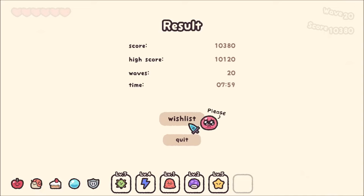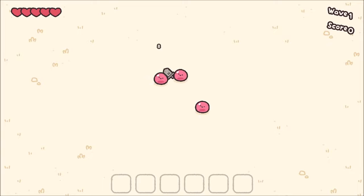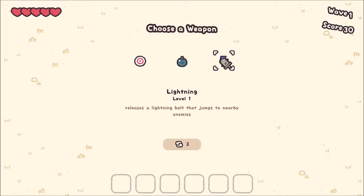If you guys enjoy roguelites and also keyboard and mouse, this is an incredibly unique idea. What I want to do first, though, before we actually end this, is I would like to test things out as the Stoneblade character. The Stoneblade character might be a lot of fun - we have more health but lower damage. So I think we really need to rely more on our item selection here.